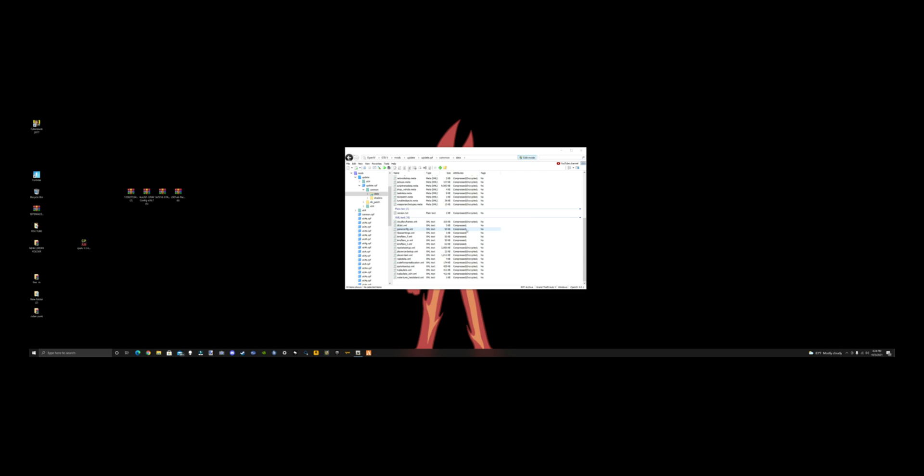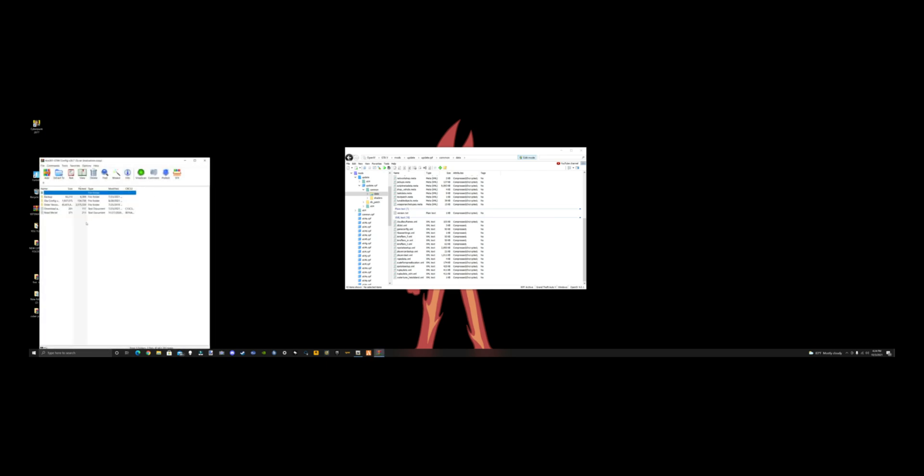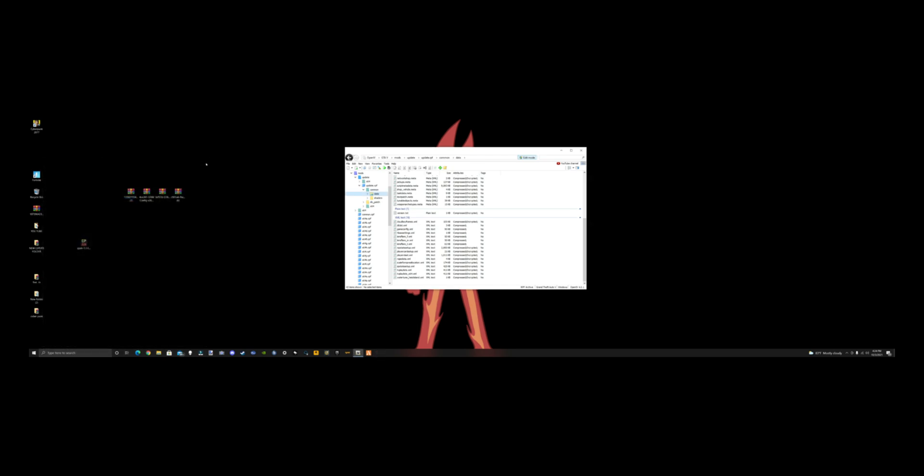I've already added it but I'll add it again to show you. We're going to open up the game config, close out of that, and go to the GTA game config folder. I do stock traffic — you can do whatever you want, but I think that's best so it doesn't glitch out your game. Grab the game config, drag it over, and drop it.